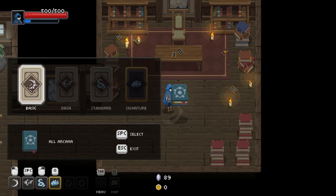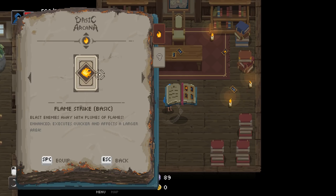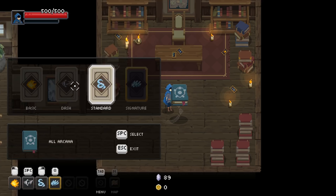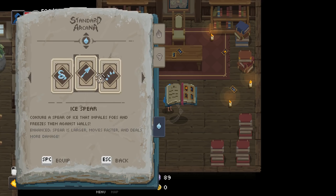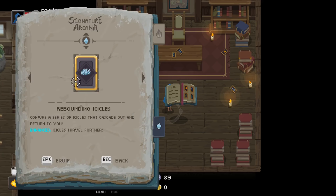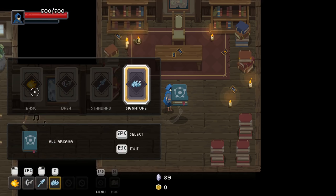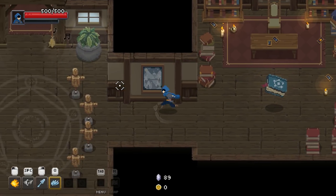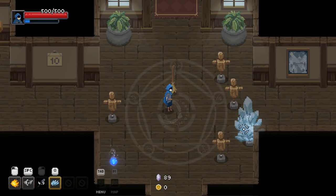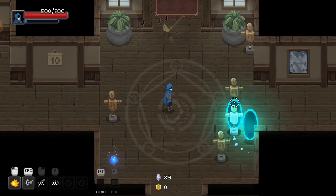We might try a different loadout here. We only have two choices for basic — the Flamestrike that we bought. Dash, we have one option. For standard: Ice Spear. It conjures a spear of ice that impales foes and freezes them against walls. Let's give that a shot. For Signature, we have Rebounding Icicles and Exploding Fireball — we're gonna go for Rebounding Icicles. We've got many different elements available.